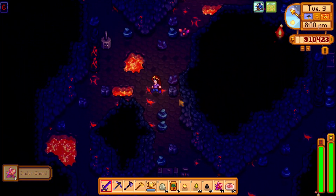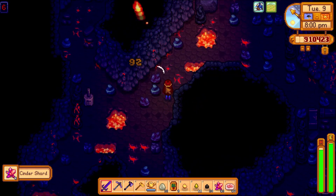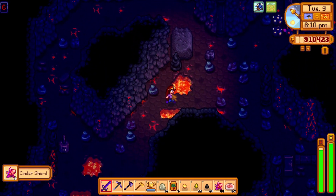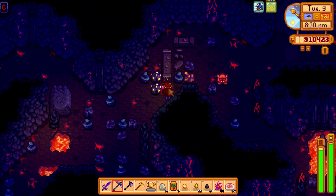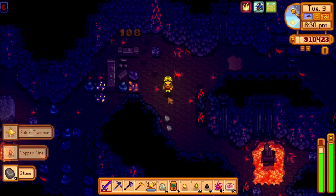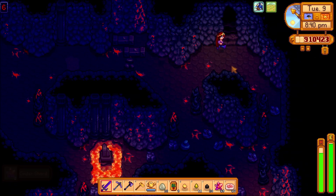Another one. Ooh, more cinder shards up in there. I need to find the exit — I'm too far, I'm not seeing it. I don't want to blow up. Oh, I got two cinder shards out of him. There we go. I didn't need to open up a door or anything.